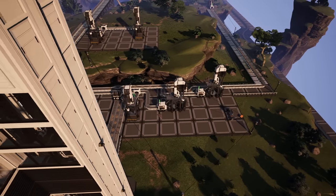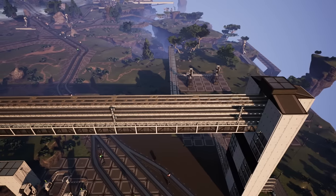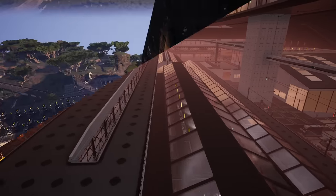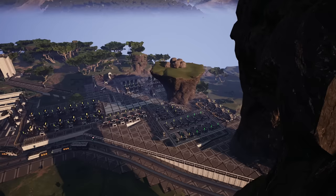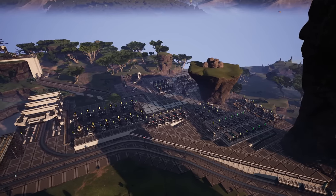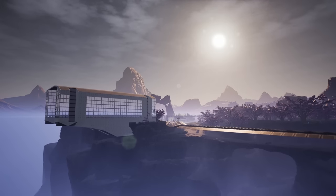There are two main tracks of thought when it comes to factories. The first is pooling all of your resources in one location to be manufactured into items, and the second is setting up multiple smaller factories dedicated to one or a handful of items, then to be sent to another factory. It comes down to personal taste, but there are other reasons why to choose one over the other.